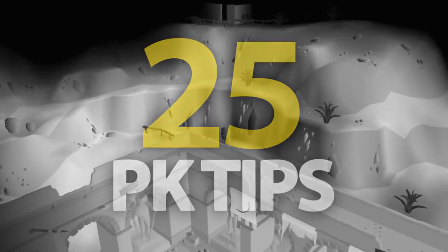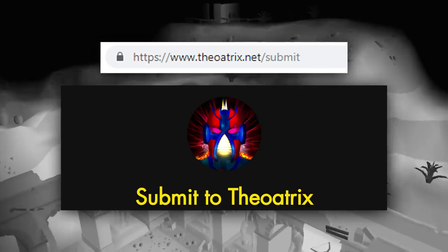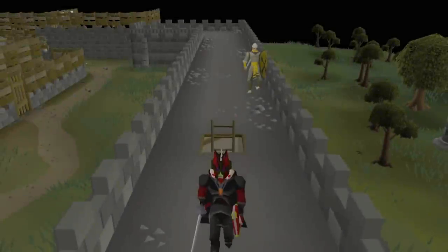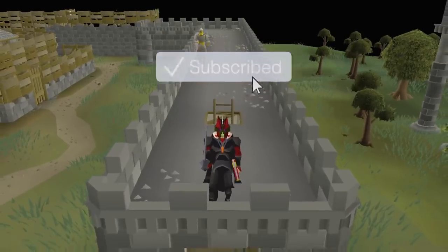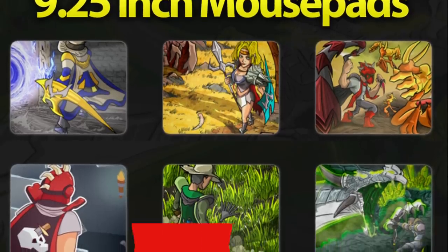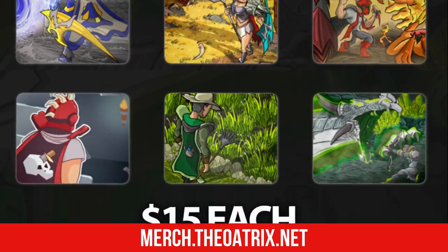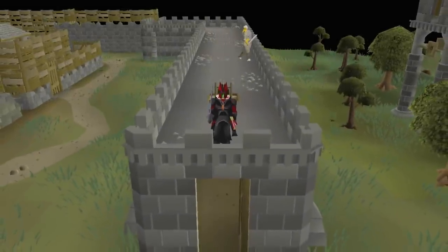That's 25 interesting tips and tricks for PKing in Old School. You can now submit tips at theoatrix.net/submit and include your username if you want to be mentioned in the video. If you're new around here, be sure to hit that subscribe button. Mouse pads are available at merch.theoatrix.net for $15 each with free worldwide shipping, featuring awesome fan art designs. Thanks for watching guys, and I'll see you next time.